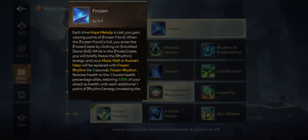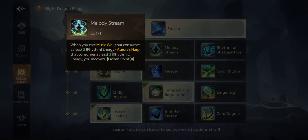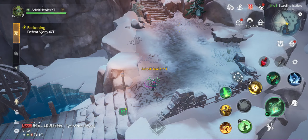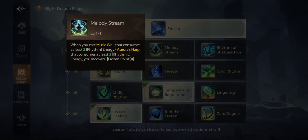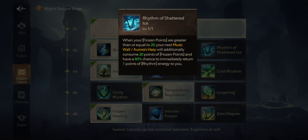When you reach 100 frozen points it will trigger the frozen effect — the same as Incredible Stone from Season Zero. There's another node for Musical Wall and Aurora: every time you throw your Aurora Harp or Musical Wall you get 3 rhythm, and if you have at least 3 rhythm in your node you will recover. When you have 3 rhythm lines and at least 3, you gain 3 frozen points — I don't find that useful.